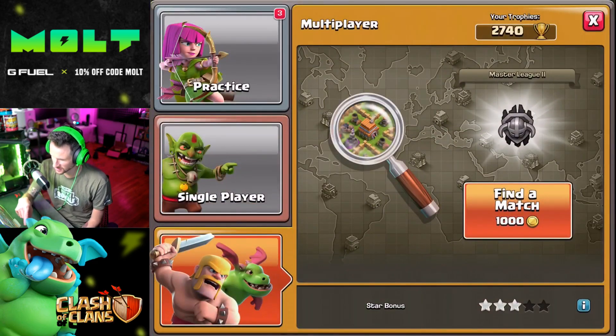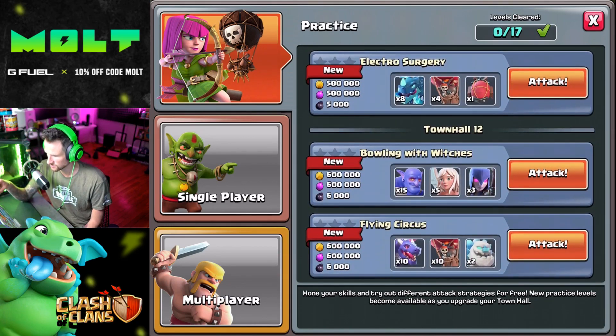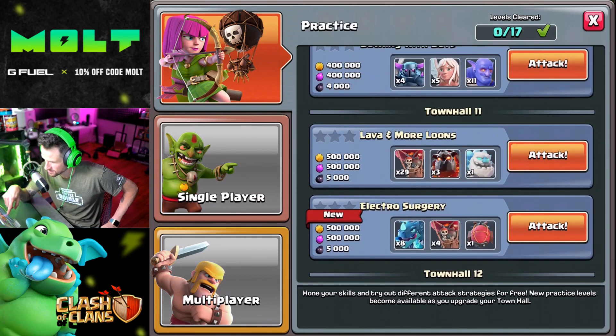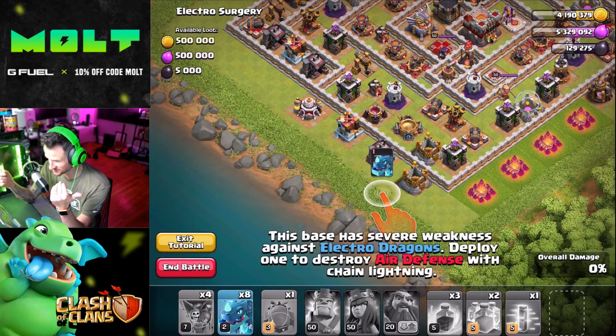All right, so we did that one. Let's go back to Practice. Wow, so we can — I've actually never even used this Flying Machine before. Electro surge, bowling with witches — we'll do some of the higher ones here.